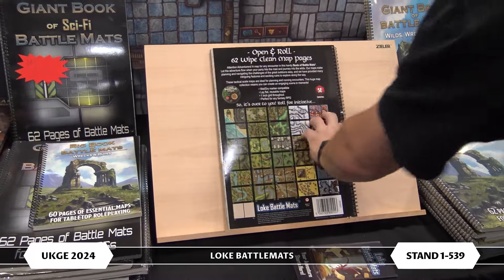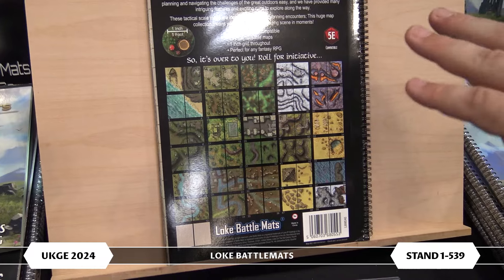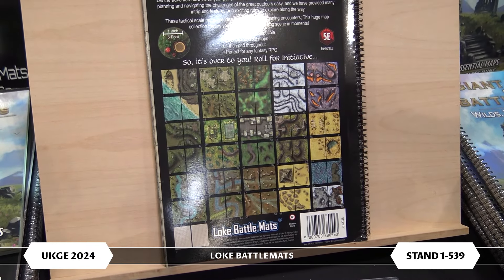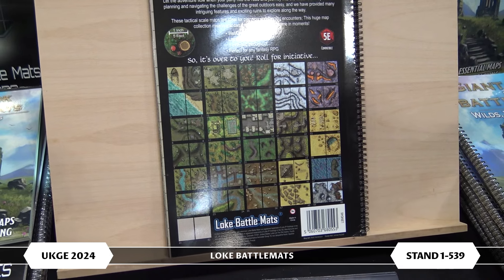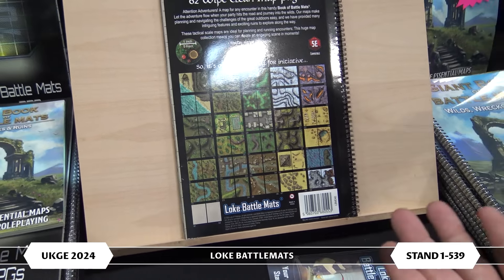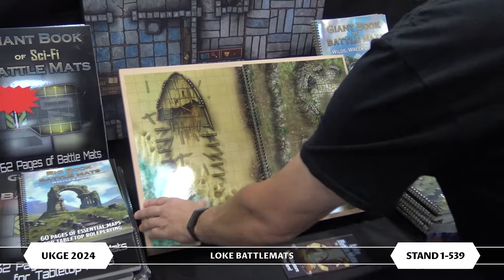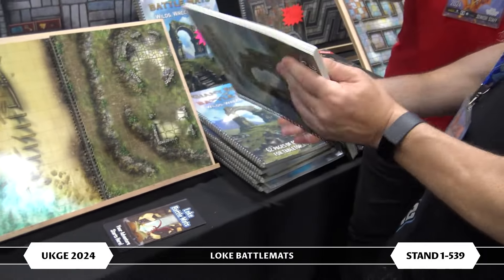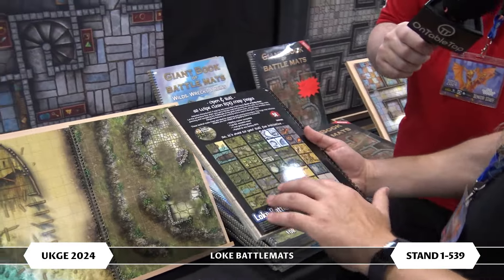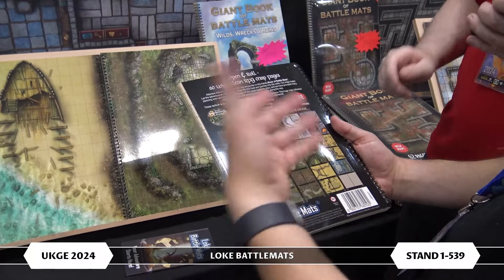On the back of the books we do the index, and there you can see that the spreads make double spreads. So if a gaming group happened to have two of the products they could make a larger area and have more space for battles. There's also a Big Book which is Wrecks and Ruins — just points of interest in those biomes, without the plain approach piece.